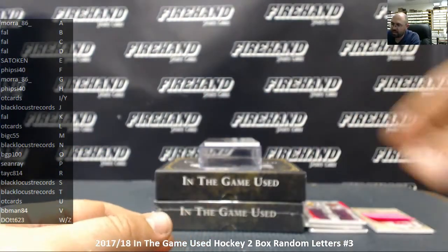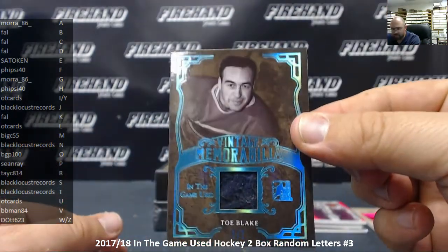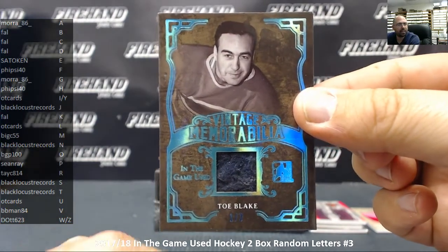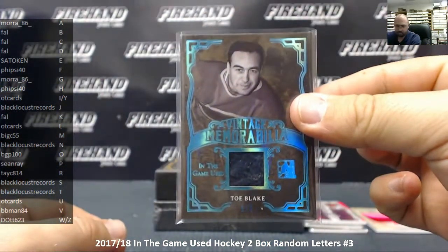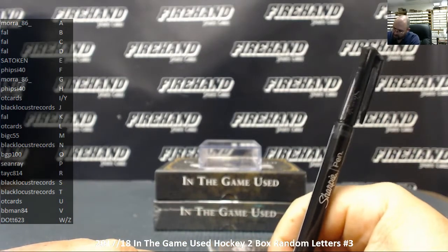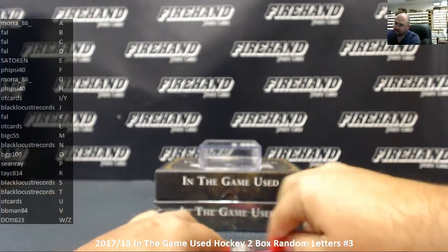And the last hit of box number 1: Toe Blake, number 1 out of 2 — vintage memorabilia for the letter B, and Frank gets it. Congratulations! Toe Blake, Montreal Canadiens — very nice.